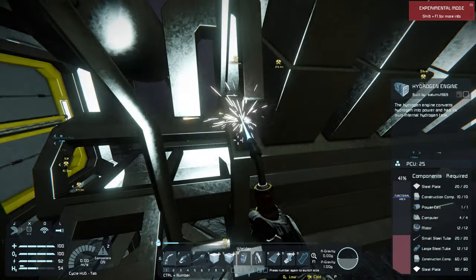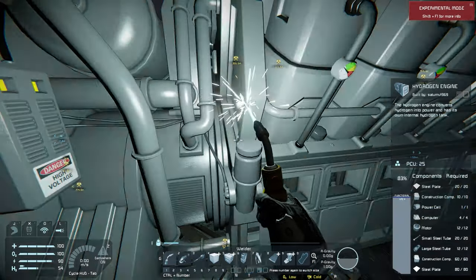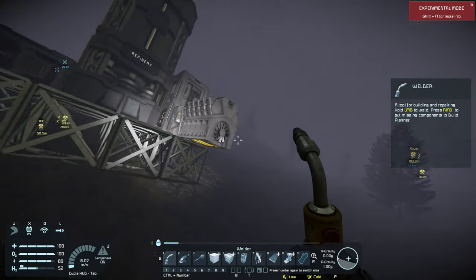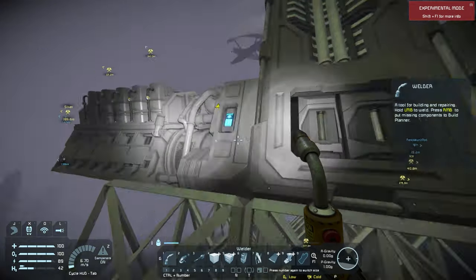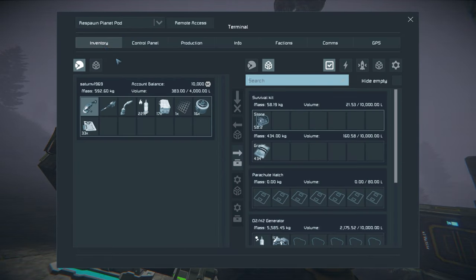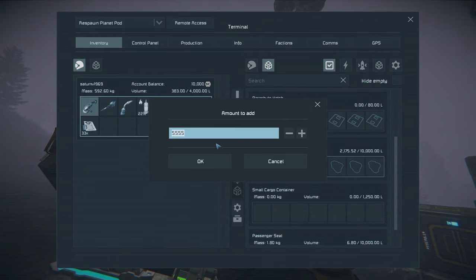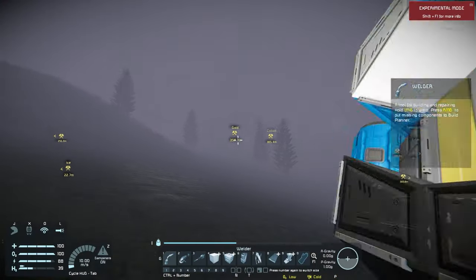I'll need to get some ice to get this working. One way to tell if the hydrogen engine is working is that the fan on the end should be rotating - it's not, because I have no ice. I'll right-click drag to take some ice from my O2 tank without pulling all of it, since I need to be able to refill my hydrogen jetpack later.